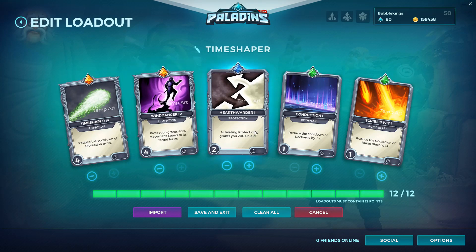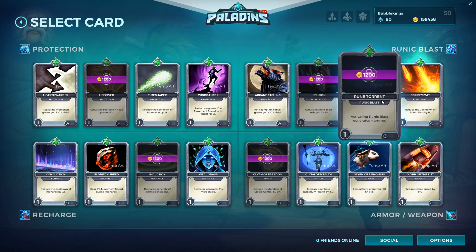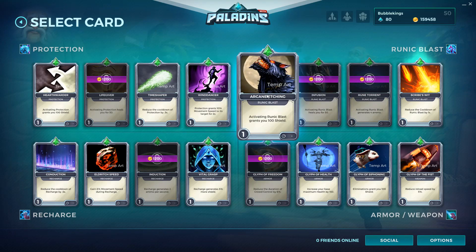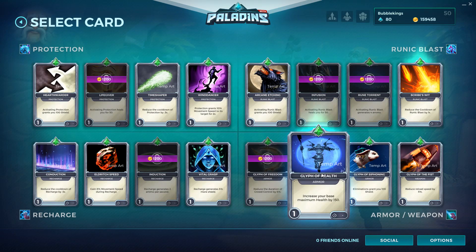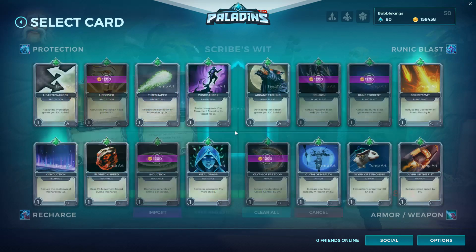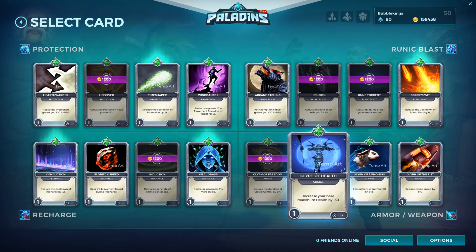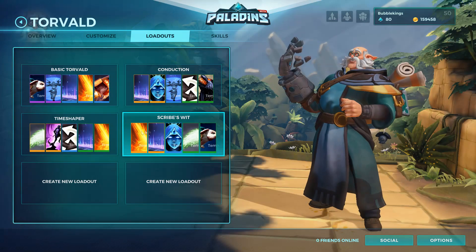We've got some movement speed and protection — quite nice. Runic Blast probably isn't that good to build around. There's no way you can make a runic blast build, I don't think. The cooldown is just way longer, so there's no reason to take those over the recharge ones. I think it might be better to get cooldown reduction on Recharge, get more shield regen, and go for siphoning. That looks good — let's go ahead and try those out.